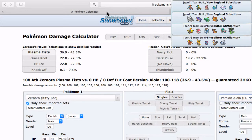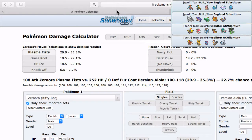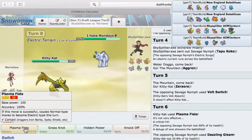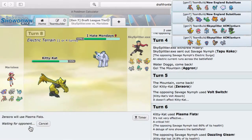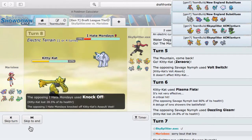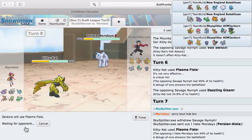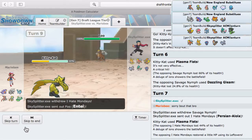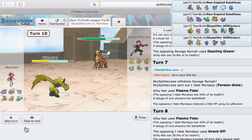I don't know if I should Knock Off here or just do two Plasma Fists. Two Plasma Fists is pretty safe — let's go with Plasma Fist as he Knocks Off here, removing the Assault Vest. Not too bad honestly — I don't have to be scared of Tapu Koko and I am a bulkier variant. I'll Plasma Fist again and get some good damage. It does about 40 percent.